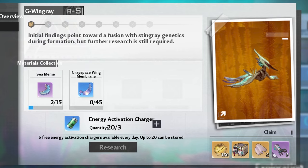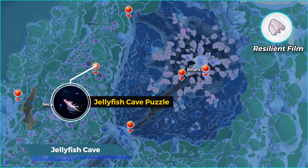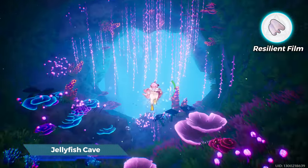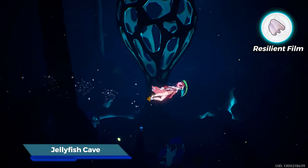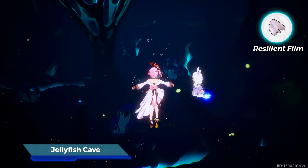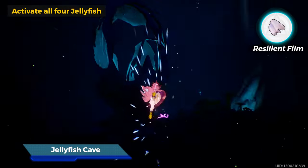Second item — you can get it through research, but that needs farming some items, so let's just get it for free. And at the same time we can get red knuckles. This puzzle is really tough. I marked the place. Once you enter the cave, activate 4 jellyfish — order doesn't matter, so you can start from any. You can use the purple sponge that gives you a boost if you want.